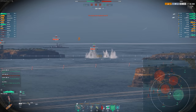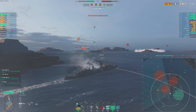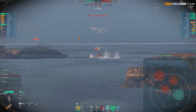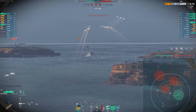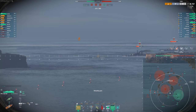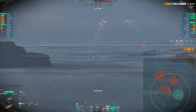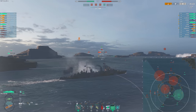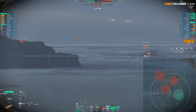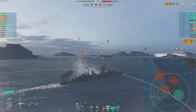Atlanta certainly has shell velocity issues, but that's lower tier. At higher tier, Colbert has poor shell velocity relative to Smolensk, for example — and Smolensk even gets a smoke where Colbert struggles. Hector certainly doesn't have Smolensk shell velocity, but it's very usable. Dealing with smoke screens is a massive advantage for ships like this that are quite fragile — citadels are pretty big and easy to hit, though you can get some overpens.